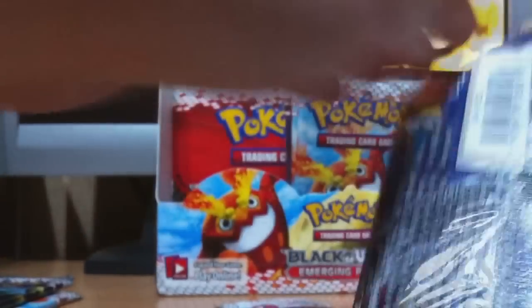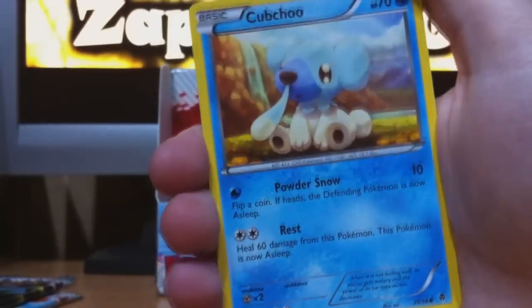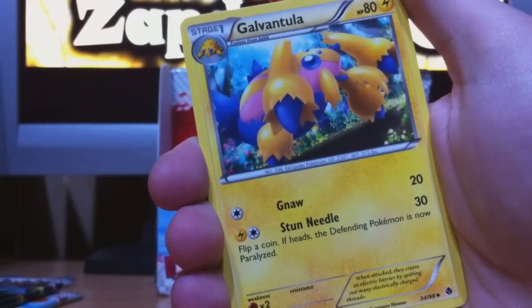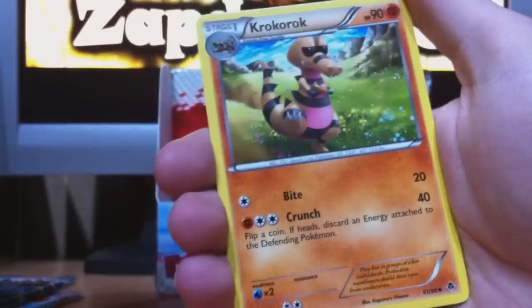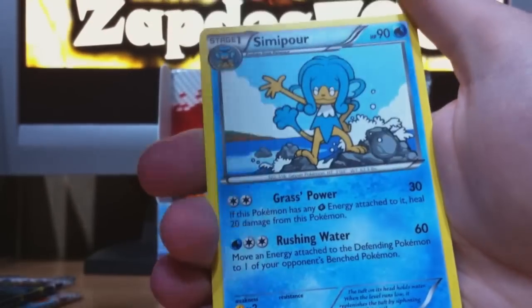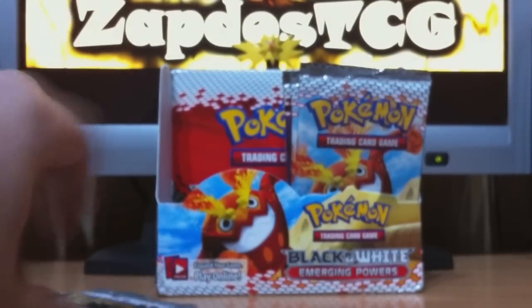These packs are really awesome — it's the first Emerging Powers pack I opened and I already got a Full Art. Alright, here we start with Minccino, Emolga, Ferroseed, Patrat, Cottonee, Galvantula, Whimsicott — I don't know this Pokémon yet. Krokorok, the reverse is Petilil, and if you can see it the reverse pattern on this set is really amazing, I really like it. And the rare is Simipour. It doesn't matter — I don't have any of these cards so all cards I get are great.